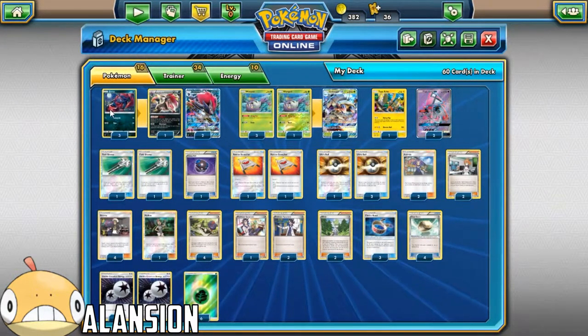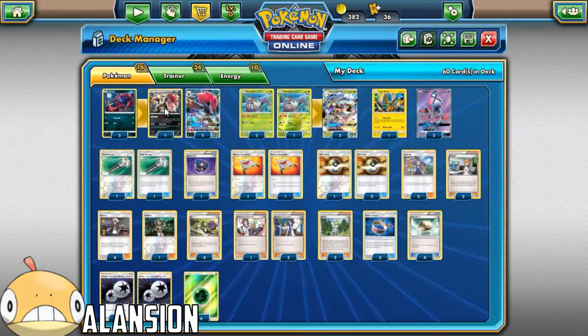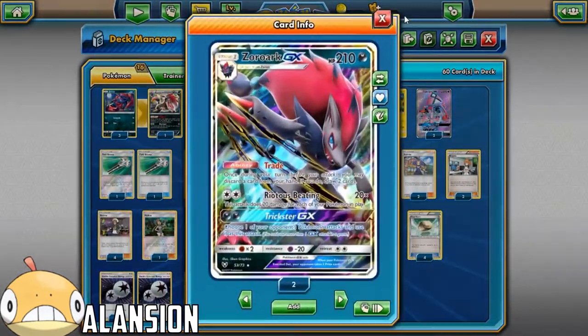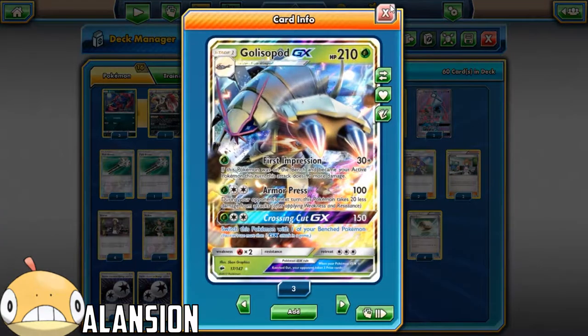I am opting for a smaller Zoroark line, because I feel like it needs to be a little bit lower, since this is what we're mainly focusing on. We have this for a secondary attacker and this for another - this is what we're really going for.